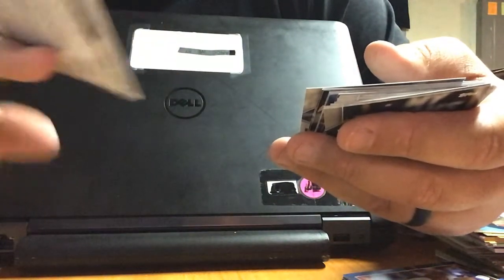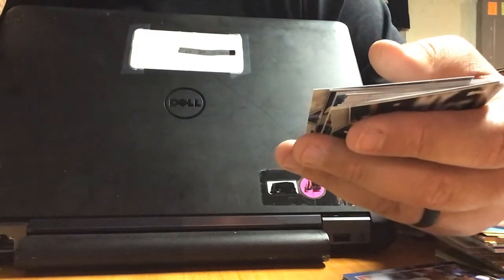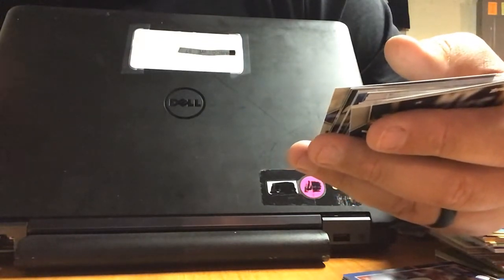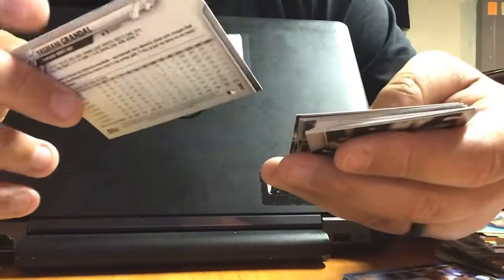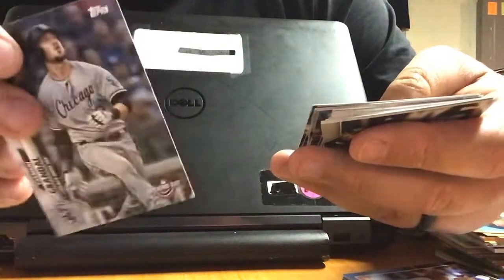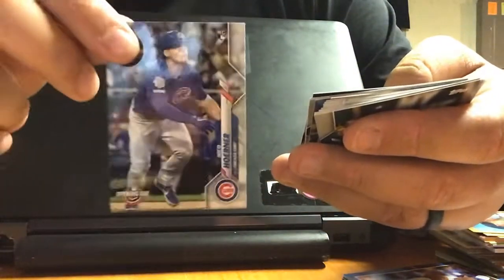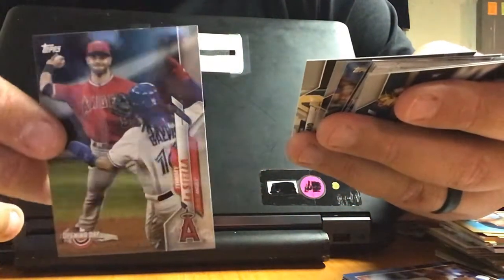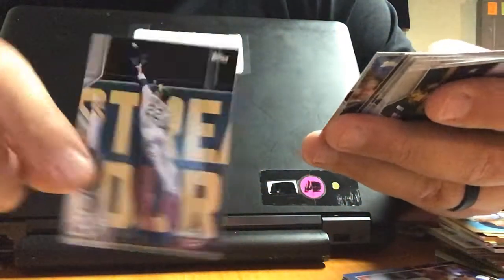Okay, we got a stamp — let's see here. It's got a date stamp March 26, 2020. It's a Lucas Giolito Rainbow Foil. Yasmani Grandal, Nico Horner, Tommy Lastella, Ramon Laureano, Shane Beaver.